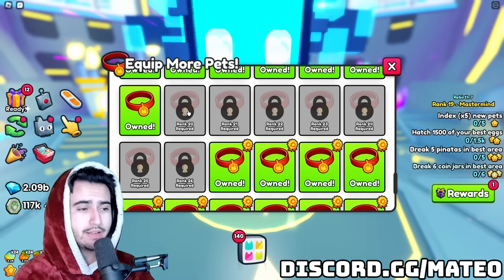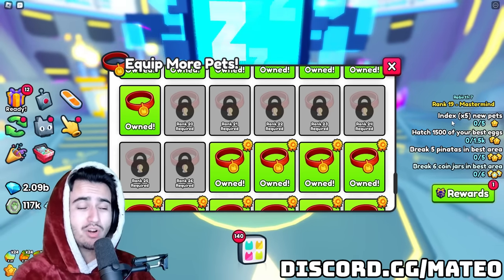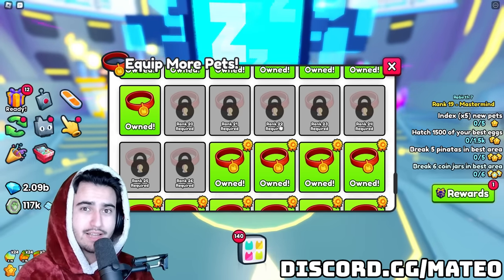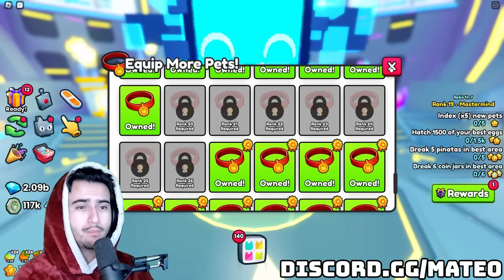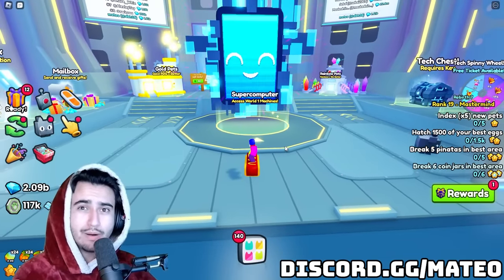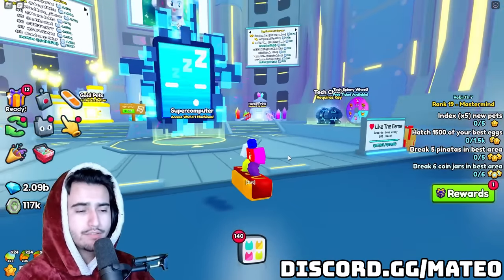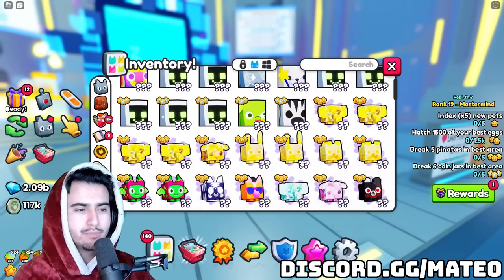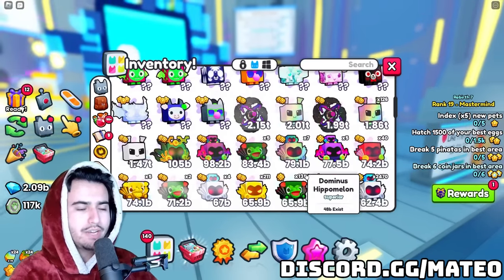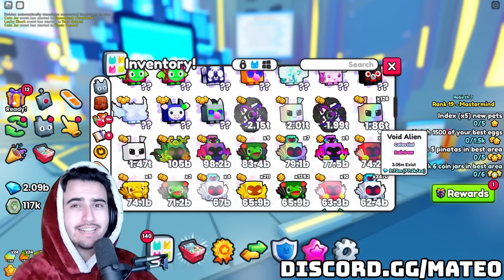I don't have the max pet equip slots on this account because this is my trading account and I'm only rank 19, but if you are grinding you're going to want to get the max level so you can buy each and every one of these pet equip slots. They are extremely beneficial for damage output because you're getting a whole new set of power for each slot you buy. When people ask me for advice they often say they'd rather just upgrade stat pets to exclusives, but when you get a new equip slot you're adding a whole new set of power to your team instead of just upgrading a singular unit.